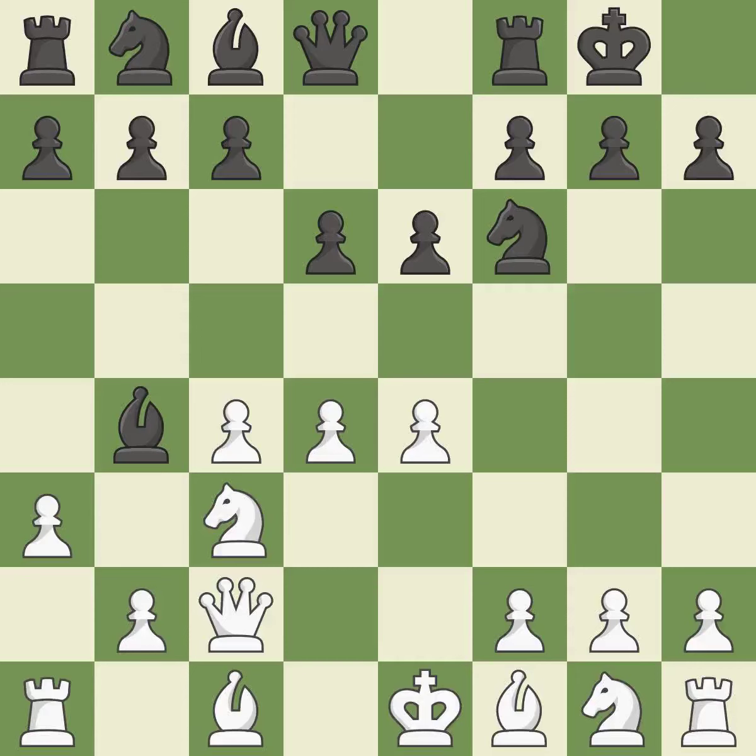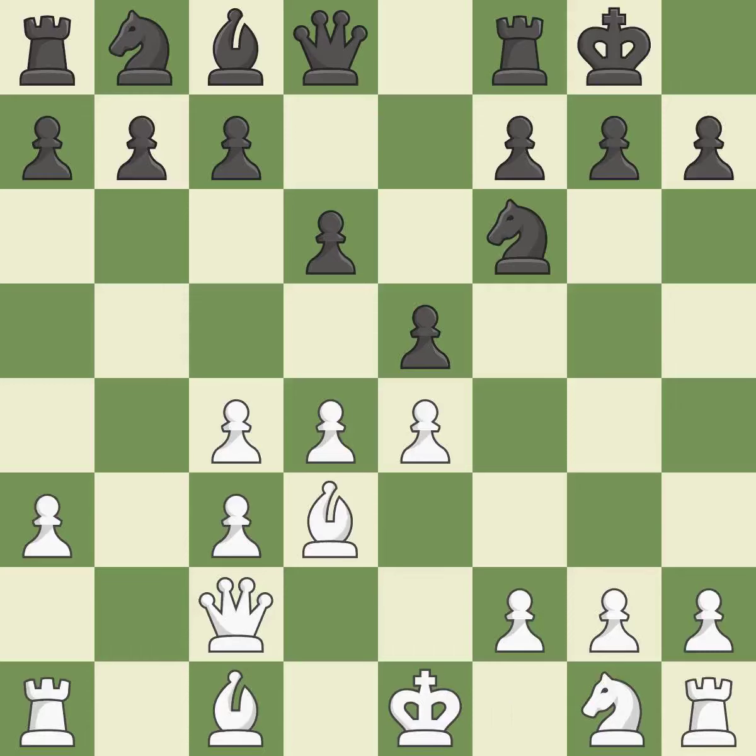This kicks an opposing bishop — an equal trade. This is the only move that works. The bishop backs off. This strikes at the center with a pawn, fighting for space. This threatens to win a pawn. By developing a bishop from its initial square, this activates it.